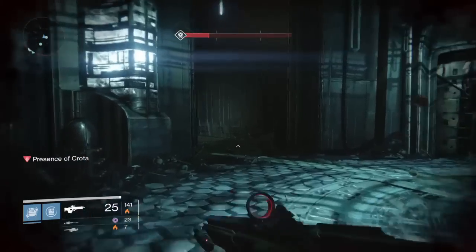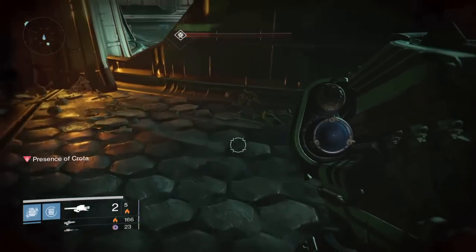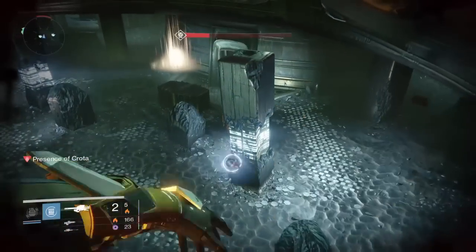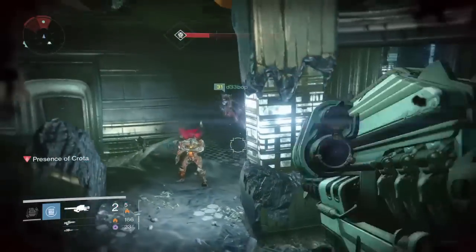The easiest way to do that is — I was running Striker Titan — so I'd stun him and then everyone just shot a Gjallarhorn rocket at him. It takes only a few seconds to get the sword bearer down, and that's what you really need: timing on this part.